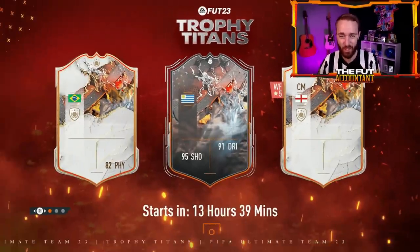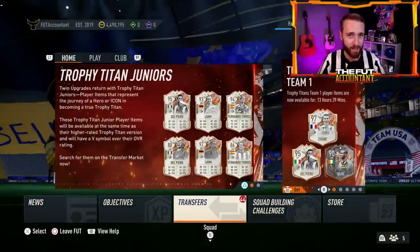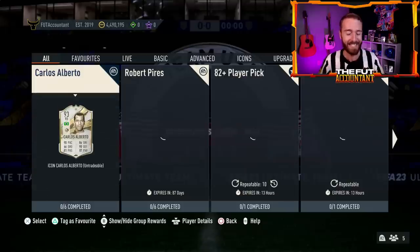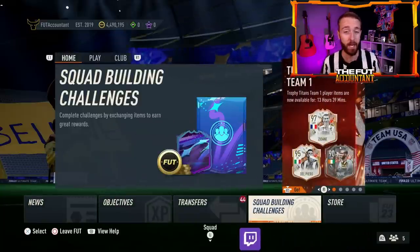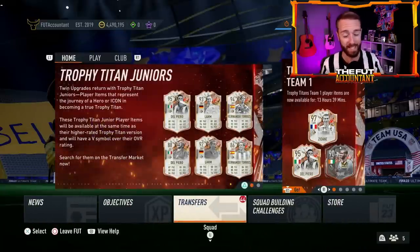Hey guys, it's Nate, aka The Foot Accountant. Welcome back to the channel. Trophy Titans Team 2 is here today in FIFA 23, but it's not the only content we're looking forward to. There's a massive icon SBC that we get to do again today — the 90 plus Team of the Year, Foot Birthday, or Prime Icon pack — that I think is going to have some big market impact today, along with Trophy Titans Team 2.